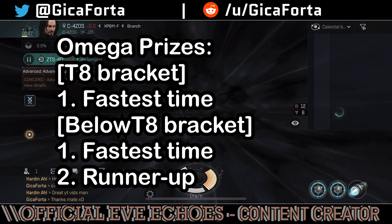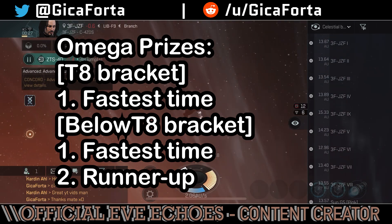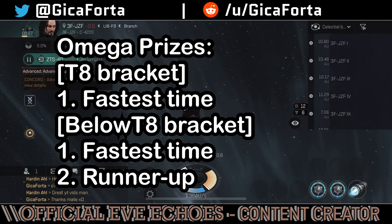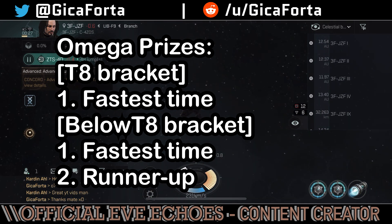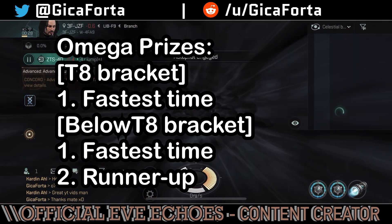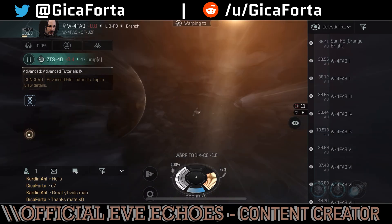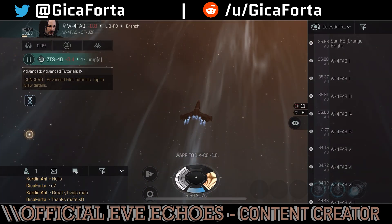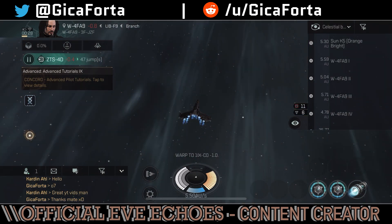For players under tech level 8, we have a different separate bracket. The prizes will consist of the fastest time for a player below tech level 8 and the runner up — second prize for a player below tech level 8. Each of the prizes will consist of one Omega combo clone. Remember, the timer starts when you take that first screenshot in the system you decide to start from and it ends when you take your last screenshot.